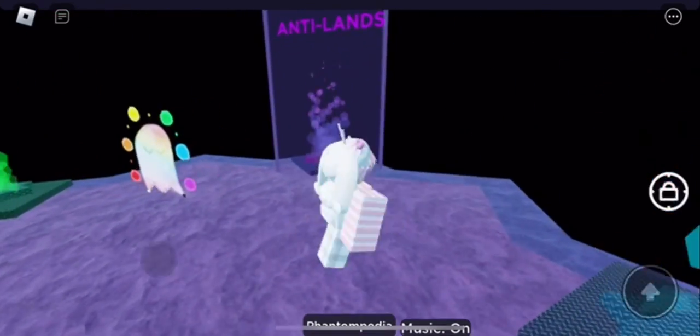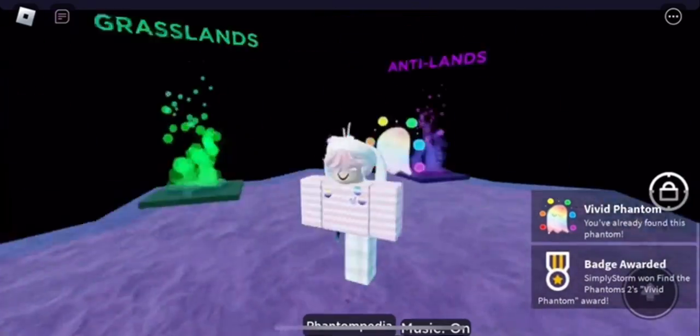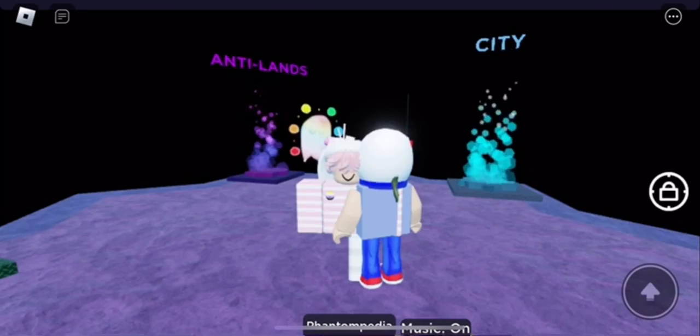The Vivid phantom is just a bunch of teleporters. You just want to go ahead and touch it and that'll be how you get the Vivid phantom. This one should have painted X's — it's the easy category.